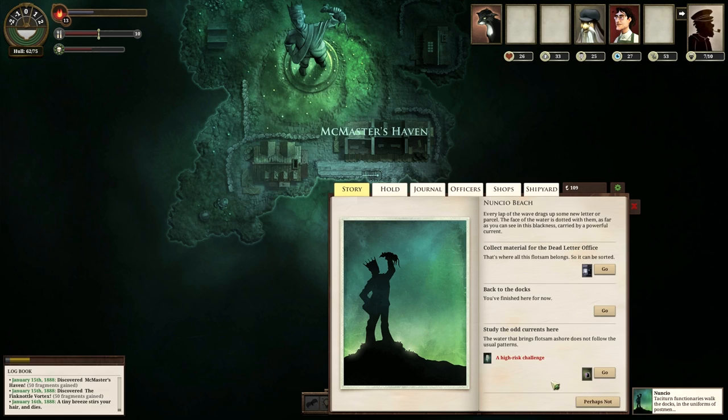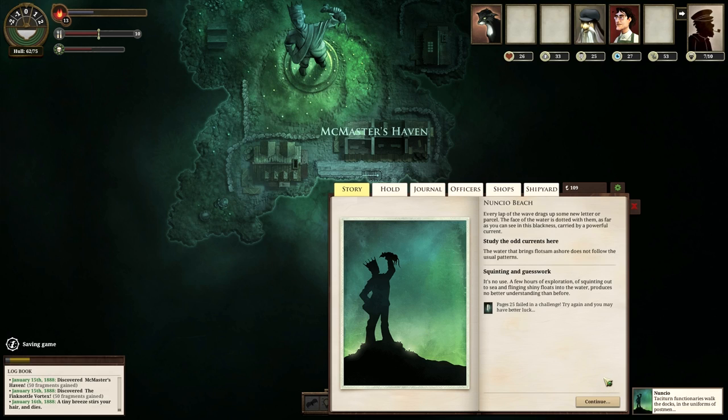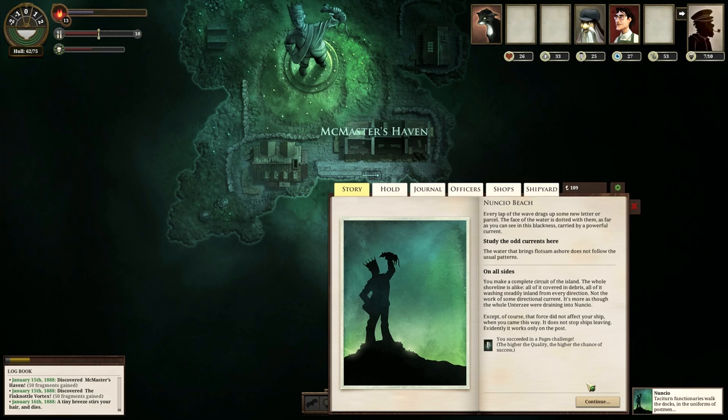We can study the odd currents here — it's a high-risk challenge. Just staring at the current is high-risk? That seems unlikely. A few hours of exploration, squinting out to sea, produces no better understanding. You make a complete circuit of the island — the whole shoreline is alike, all of it covered in debris, all of it washing steadily inland from every direction. Not all the work of one directional current. It's more as though the whole Unterzee is draining into Nuncio. Except that force did not affect your ship when you came this way, and it doesn't stop ships from leaving. Evidently, it only works on post.